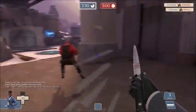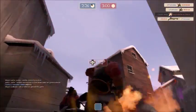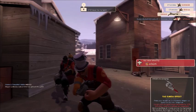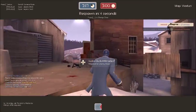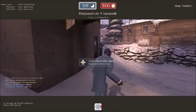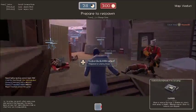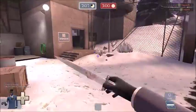Here I get a nice chain stab. Unfortunately, the speed boost from the Big Earner backstab was a little too much and I just walked right by that engineer — the pyro probably would have killed me anyways, but who knows, maybe the speed boost would have helped me escape toward my teammates after stabbing that engineer. But it's all good.